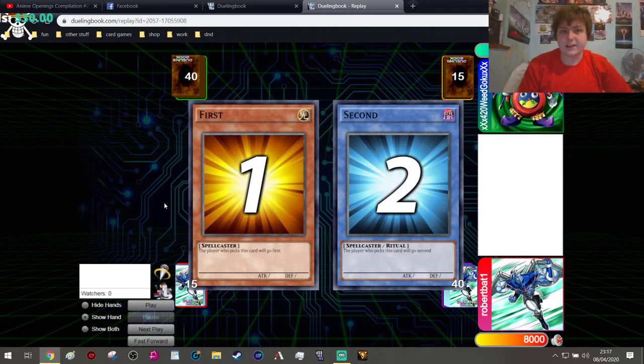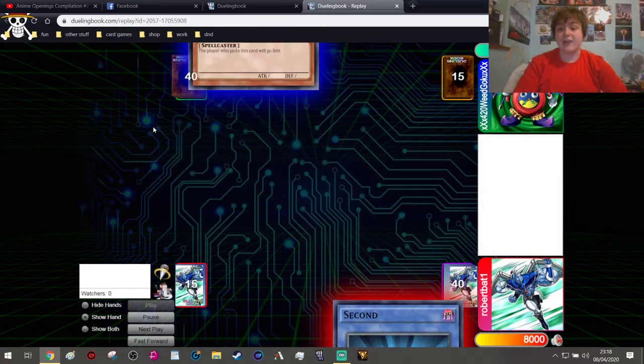Adamancipator is a very strong Synchro deck going through a very strong combo strategy, and Elder Lich is a deck that is very back row reliant and very heavy on its turn 1. So let's actually get into the video so you guys can see the actual match.